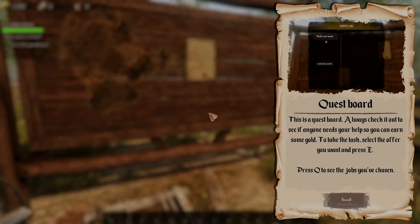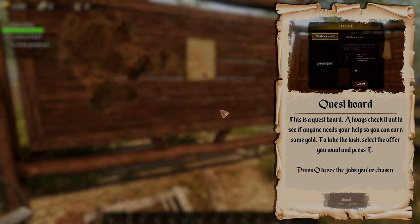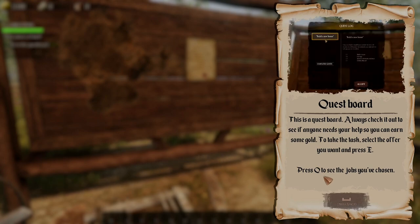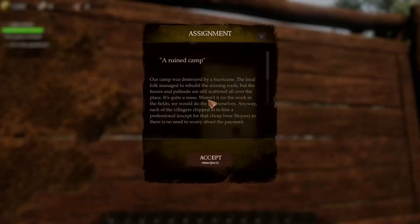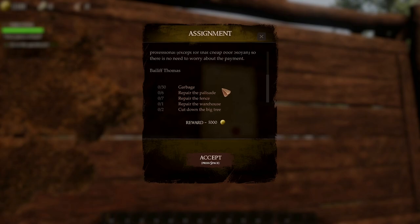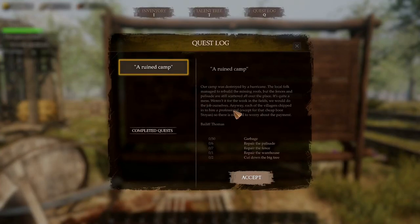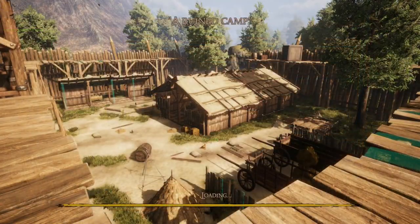Quest board — this is a quest board. Always check it to see if anyone needs your help so you can earn gold. Select the offer you want, press E, then press the inventory button to see the jobs you've chosen. Tasks include: garbage collection, repair the palisade, repair the fence, repair the warehouse, and cut down a big tree. Right, let's get into it.